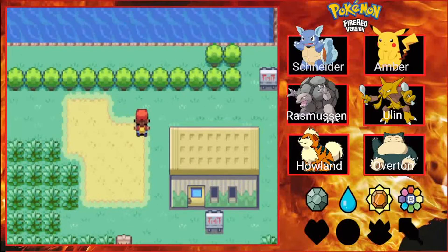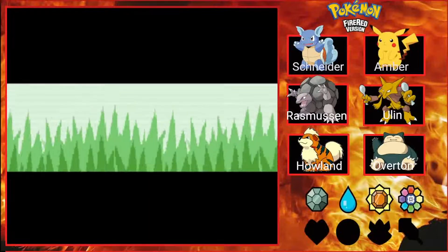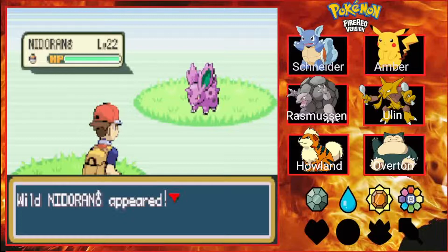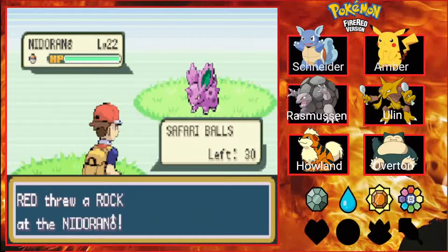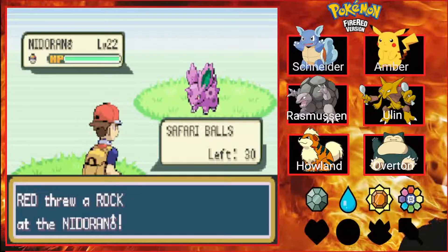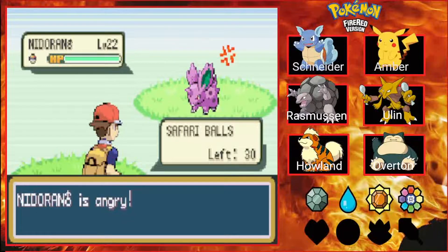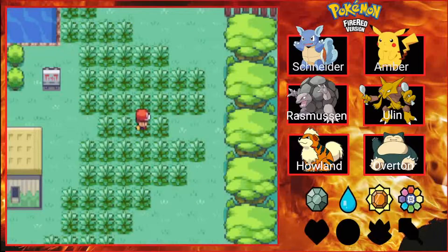This is where some of the rarest Pokémon in the game can be found, and they can only be found here. This place works a little bit differently than others. For starters, you don't battle the Pokémon one-on-one. Instead, you have to use items to capture them. You have three options: you can toss a Safari Ball, toss some bait, or toss a rock. The Pokémon here can run away just like in a regular wild battle. If you toss a rock, they'll get angry — more likely to run, but easier to catch. Conversely, tossing bait makes them harder to catch but more likely to stay.